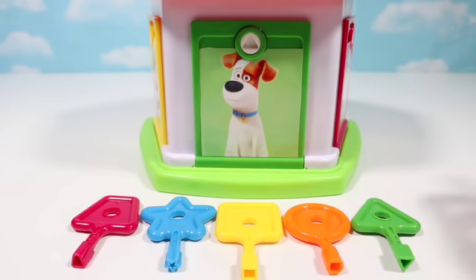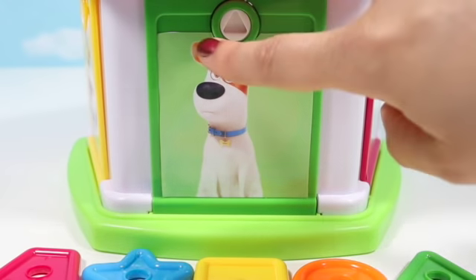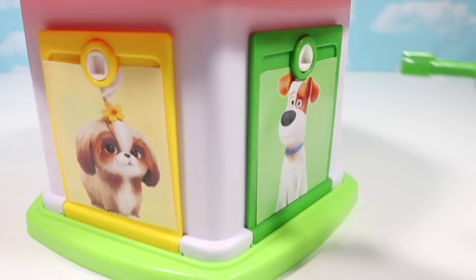The first door is Max. Which one of these keys matches Max's door? The keyhole is a triangle. There's a triangle. Now let's open it up and see what's behind.